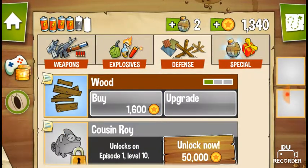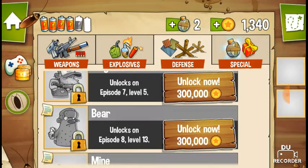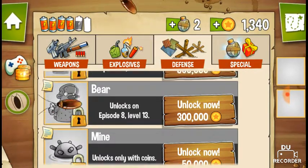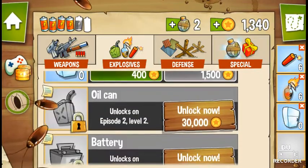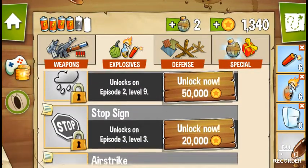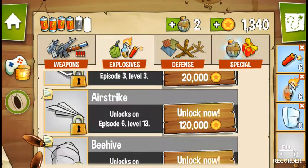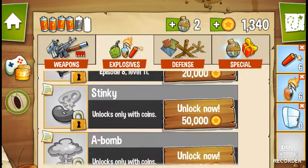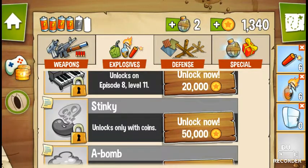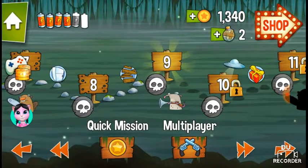It looks like a defense menu. First thing to buy — word, then we have to upgrade: spike, metal, mid-sea, and mine. Dynamite — no, that's okay. Battery acid, free stop sign — yes! I like how it's just stuff like people playing and airstrike, beehive, piano, stinky bomb. Specials. Going back in for level 9.